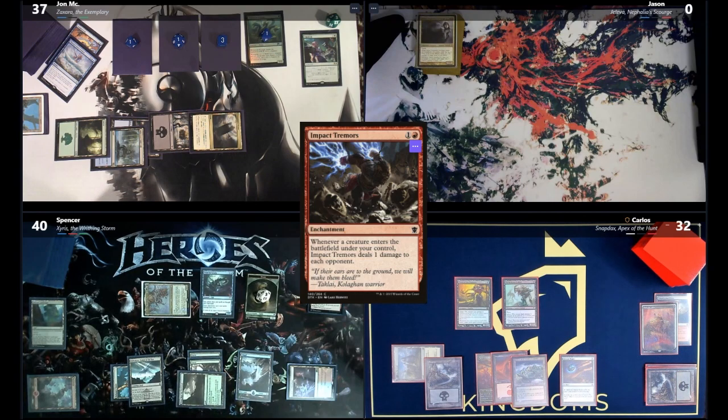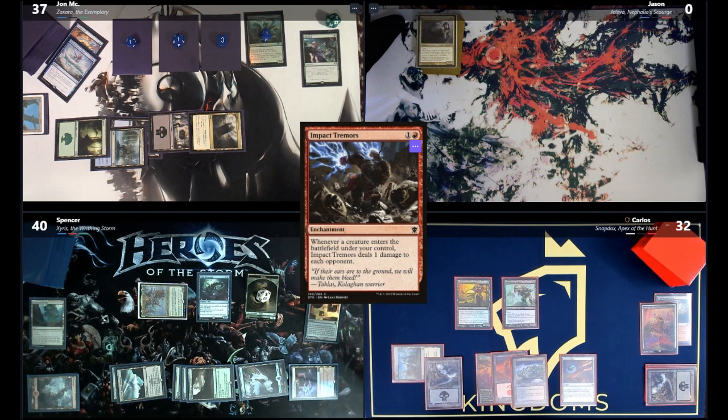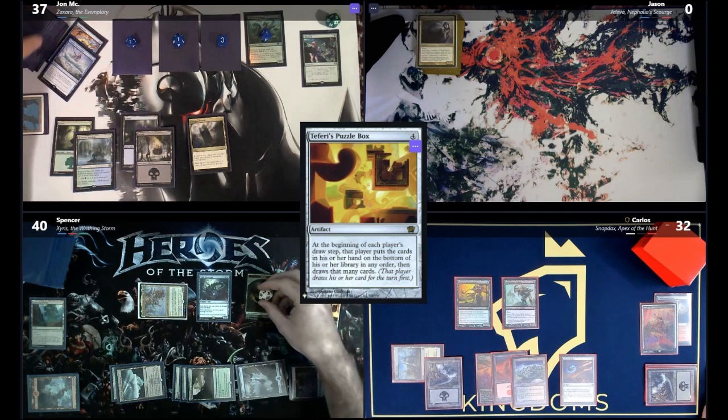Spencer plays Orin Reef the Vastwood and casts Teferi's Puzzle Box, shocking the table. Spencer passes the turn. Jon draws for turn and counts eight new snakes from eight cards drawn, plus eight more damage from Impact Tremors.